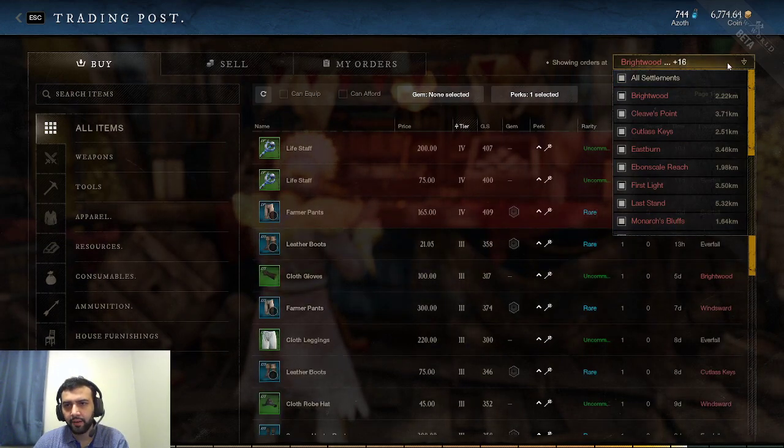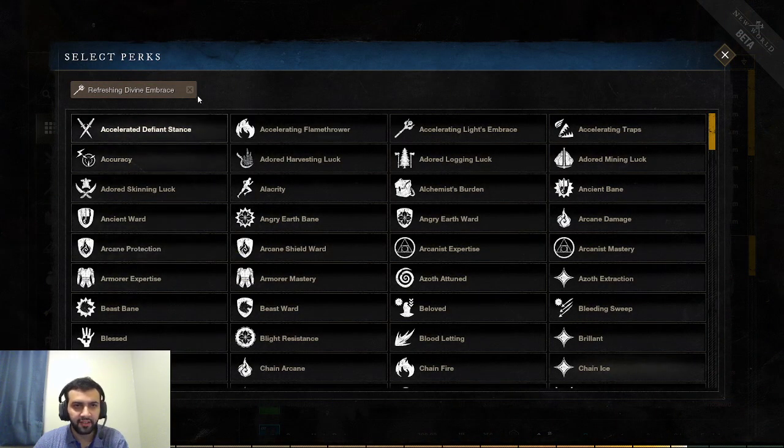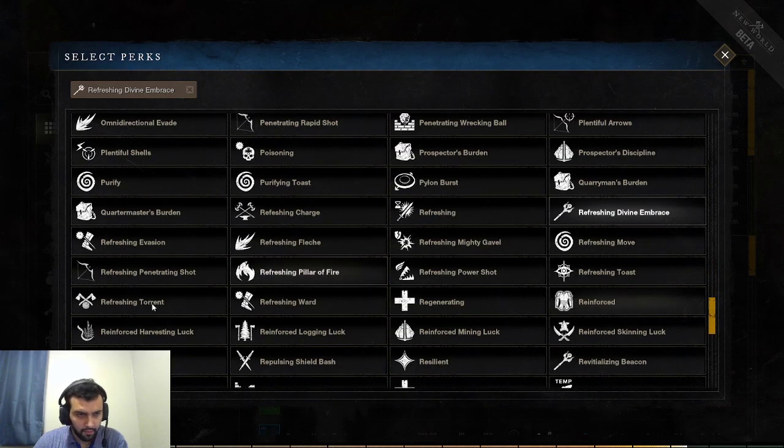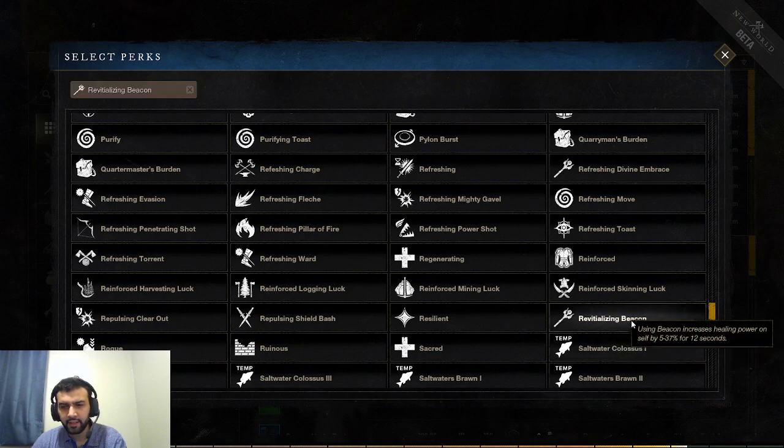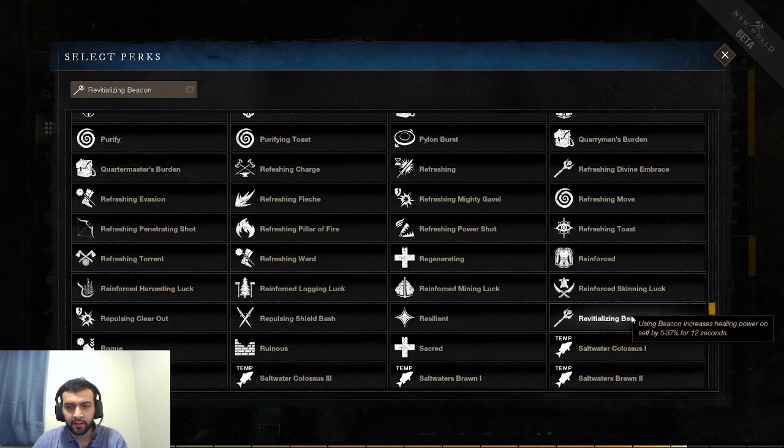The final Life Staff perk for PvP is Revitalizing Beacon. Using Beacon increases your healing power on yourself by 37% for 12 seconds. If you want to play like a Paladin and just have a ton of self-healing while dishing out damage, Beacon is already a very strong ability — it increases your movement speed, gives you healing over time, gives you Fortify. 37% more healing on yourself is nuts. If you plan on playing a Paladin, you need this perk — it's going to be a world of difference.